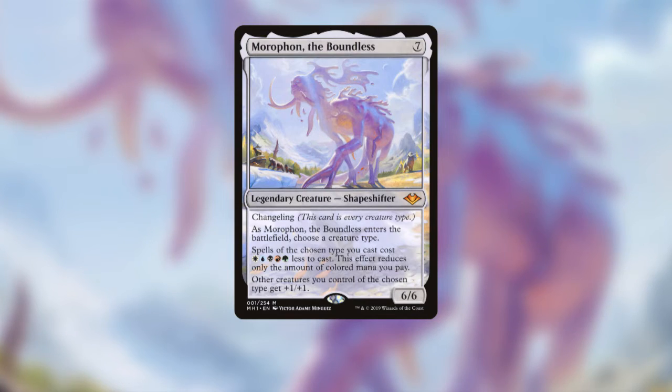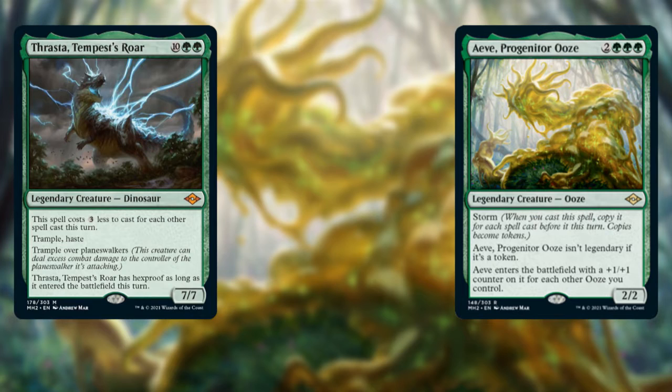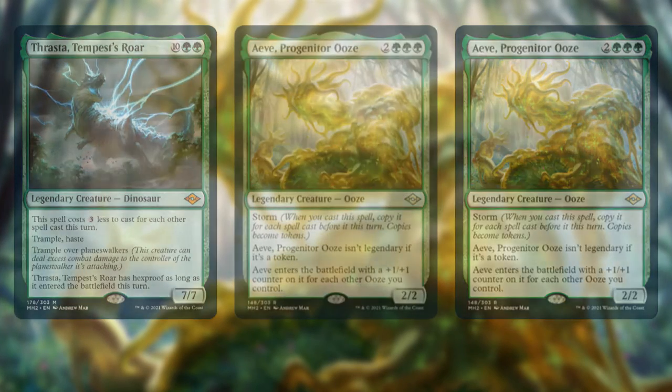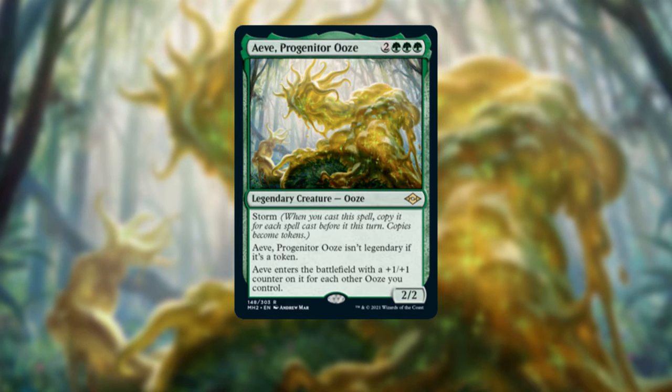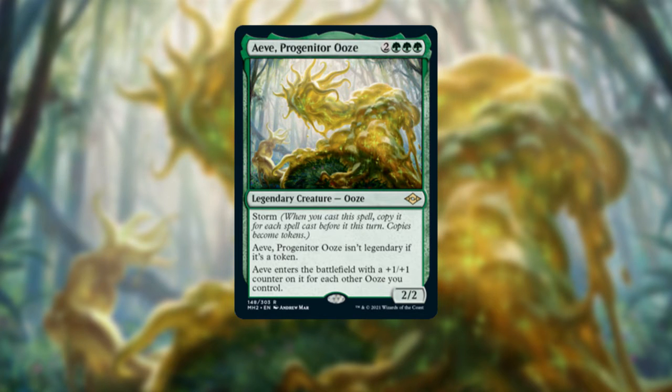If you're wondering what I'd recommend here, it's green hands down. We have both Thrasta and Ave Progenitor Ooze that can create this concept for you without needing Morathon. Naturally you could swap Ave and Morathon if you wanted to stick to your main concept, but I think Ooze Tribal Storm sounds like a badass concept.